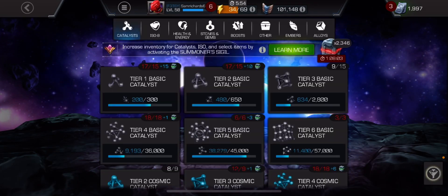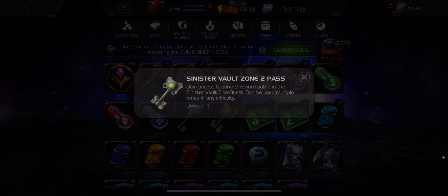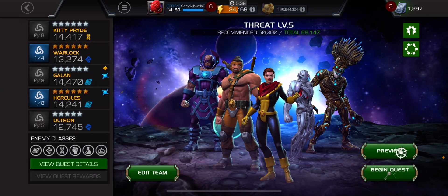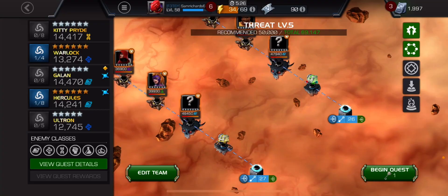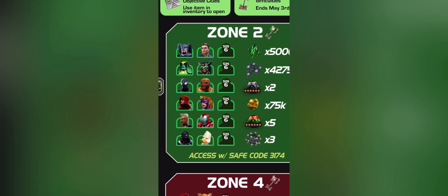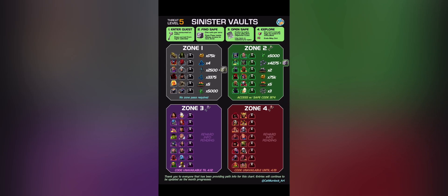Doesn't seem to have given me anything - have I put the code in wrong? Here we go - 'Gain access to zone two reward path.' So now if I go back into my Sinister Vaults - not using a key obviously - it gives me access to zone two. I can take on any of these champs, which for this one is the Ronan and Diablo path. In zone two we've got Ronan and Diablo for the 4k tier six class catalyst and the vault, and then once you've got that it's about cracking the next code.